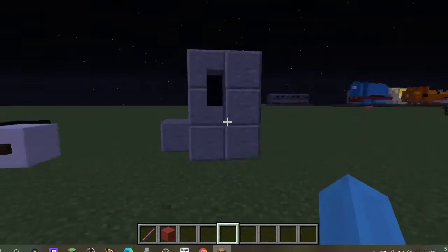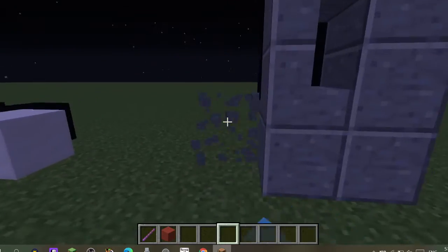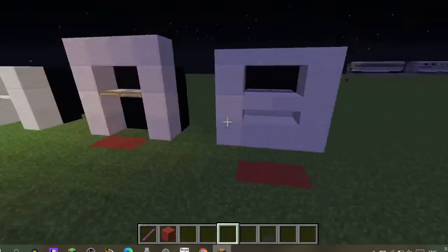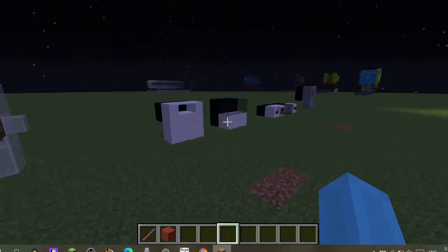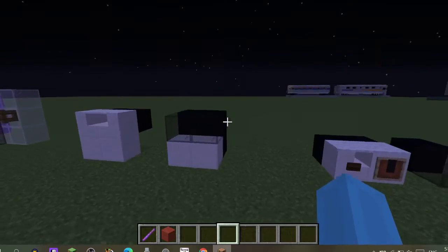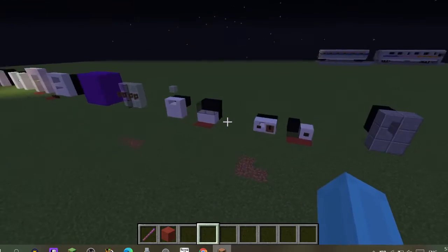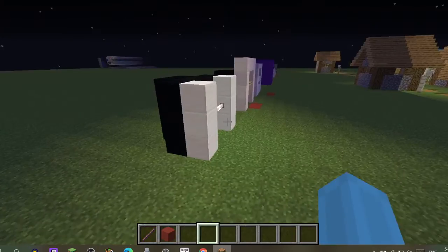This is the Samsung refrigerator — I'm not quite done with that yet. Here are the 2D things: the 2D microwave and the 2D oven. Don't request these because they're awful, so I'll put a red mark over them for no.